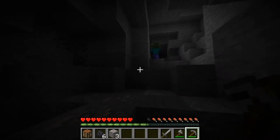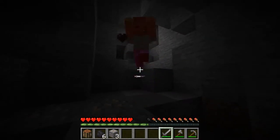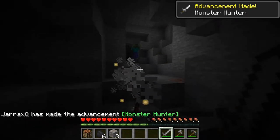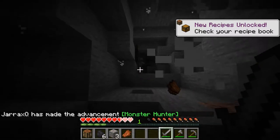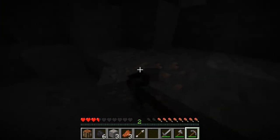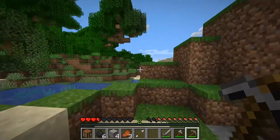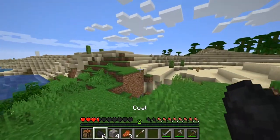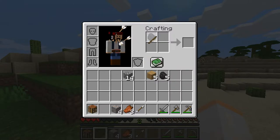Important note: mobs can't go over blocks that are two blocks high, but they can walk up one-block-high steps. When you're hitting enemies, don't frantically hit — if you frantically hit, you'll actually do less damage. We encountered a creeper and a skeleton — probably time for us to leave. Skeletons are bad news if you don't have armor. We got some coal, which is great because we can make torches.